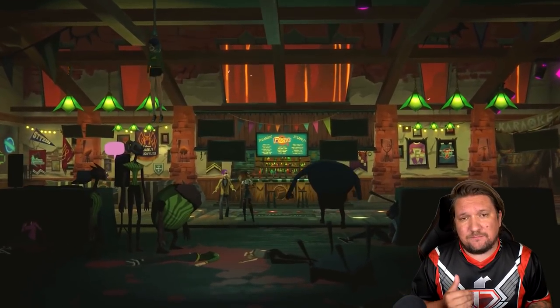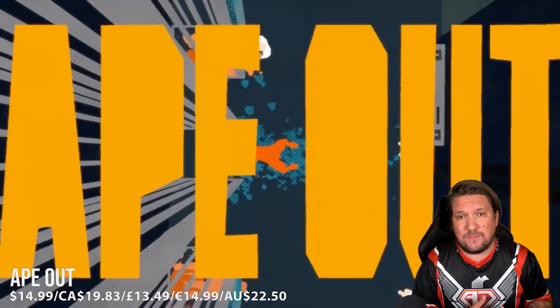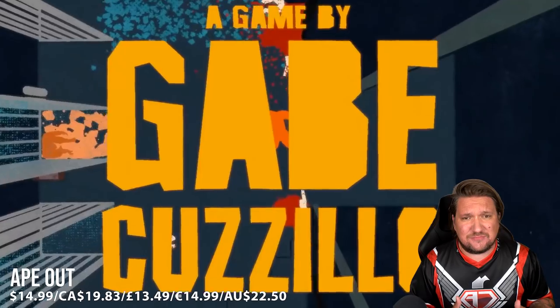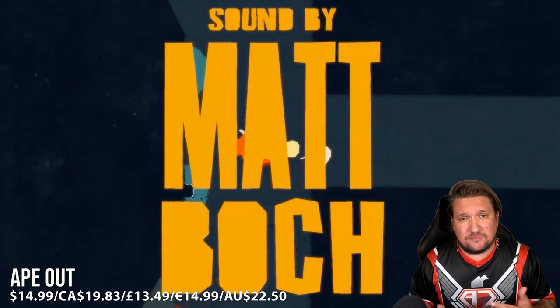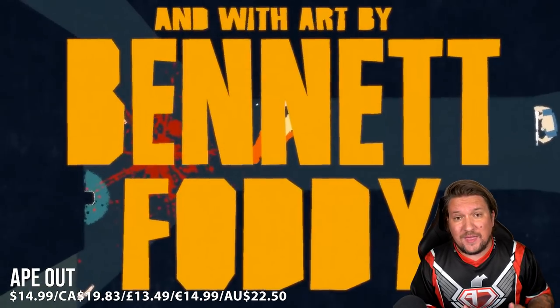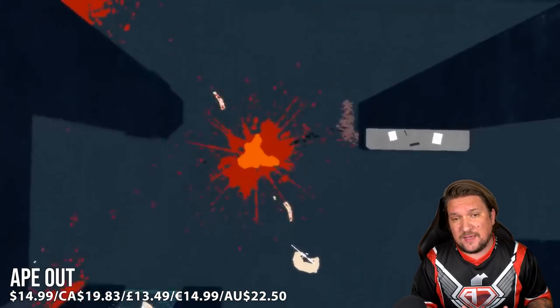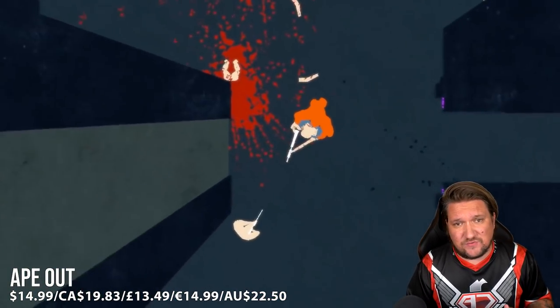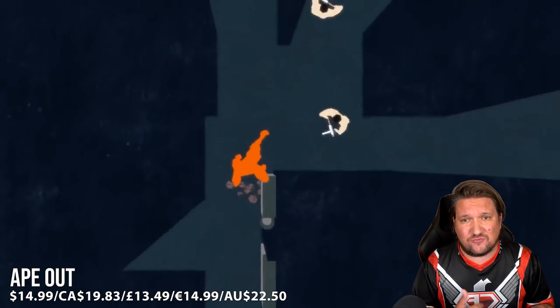Next up, a game with possibly the best soundtrack on the Nintendo Switch - this game is Ape Out, and it combines jazz-like rhythm with utter destruction. Taking on the role of an ape - clearly the title says it all - you get zero story but the name tells you everything: you're escaping from somewhere not so nice. This is just a masterpiece from Devolver Digital, who seem to release one piece of genius after another.